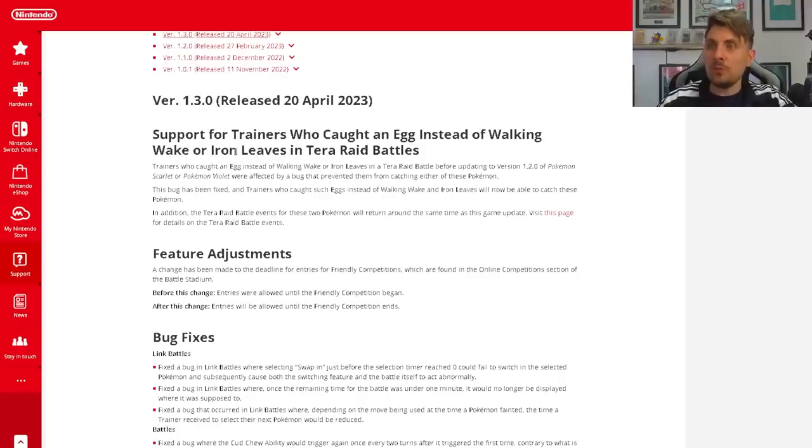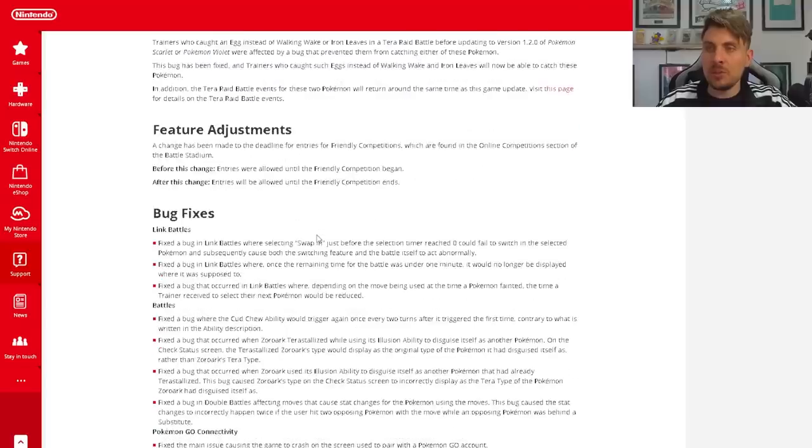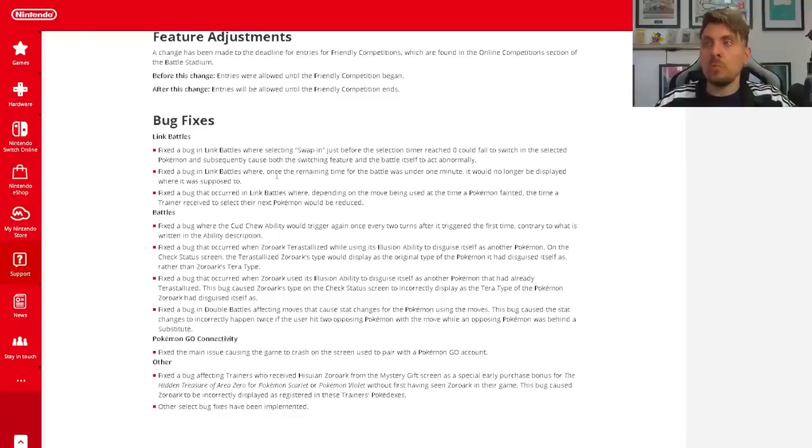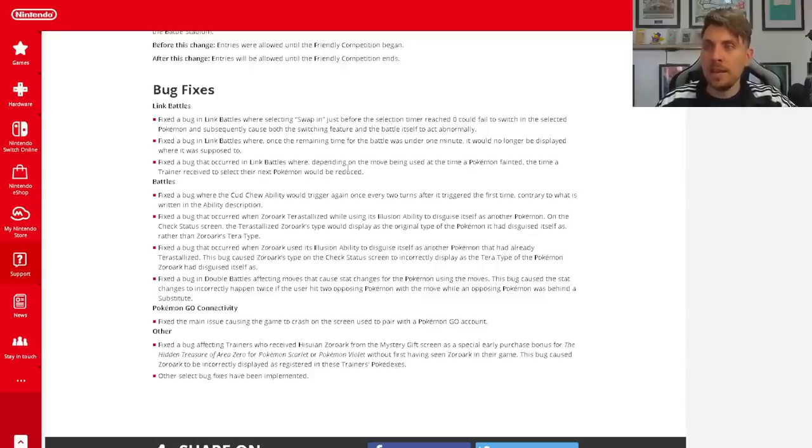Moving on to the patch notes: there's support noted for trainers who caught an egg instead of Walking Wake or Iron Leaves. For bug fixes: fixed a bug in link battles where selecting swap-in just before the selection timer reached zero could fail to switch in the selected Pokémon, causing both the switching feature and the battle to act abnormally. Also fixed a bug where once the remaining battle time was under one minute it would no longer be displayed where it was supposed to, and fixed a bug where depending on the move being used when a Pokémon fainted, the time the trainer received to select their next Pokémon would be reduced.